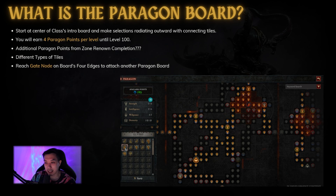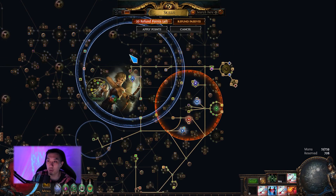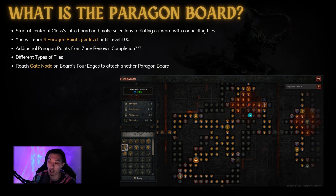In a screenshot I found, one player has 195 available points, so we might get more than 200 points total — this is very unknown at the moment. There are a lot of different types of tiles, which you can think of as different types of nodes in the Path of Exile skill tree: travel points, big notables, and more. From first glance, this is a lot simpler than Path of Exile's system, and that is a good thing for players who don't want that complicated of an experience.